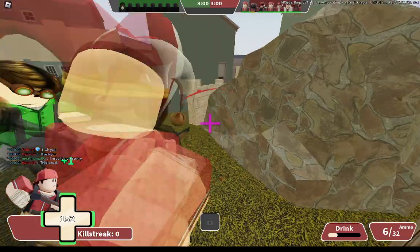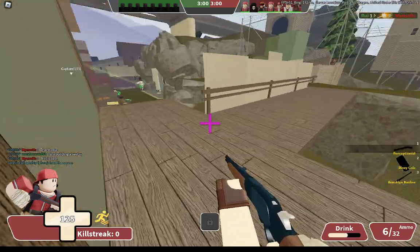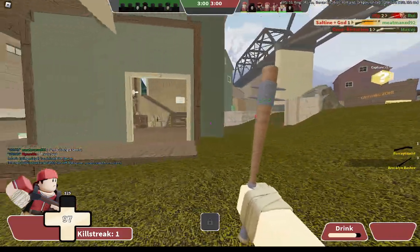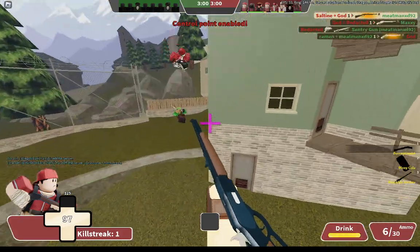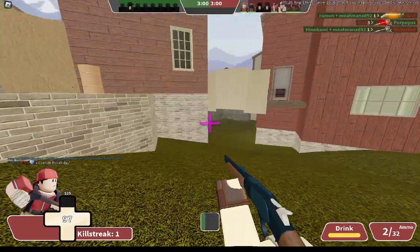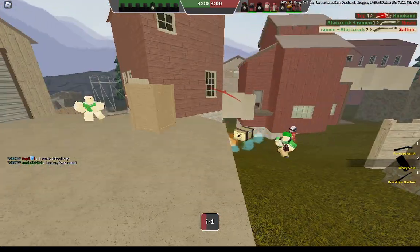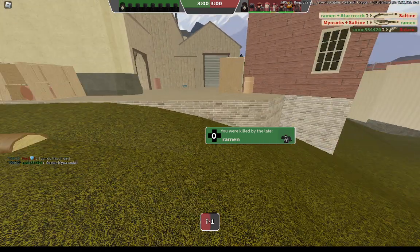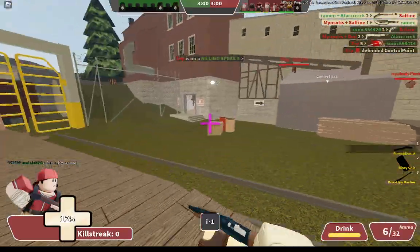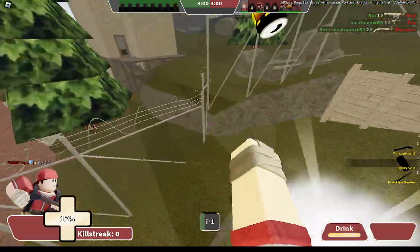Let me know in the comments what class would be the most interesting — which one should I do next? That was actually a good Perceptionist kill — maybe. It's kind of hard to tell when the mini crits actually help. The drink animation is just too slow to use as an escape tool. There's a reason I don't use it.